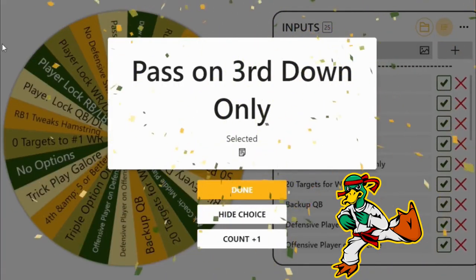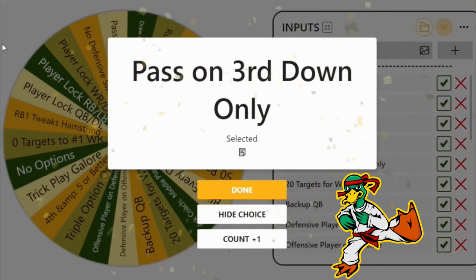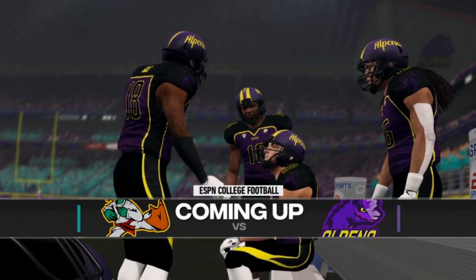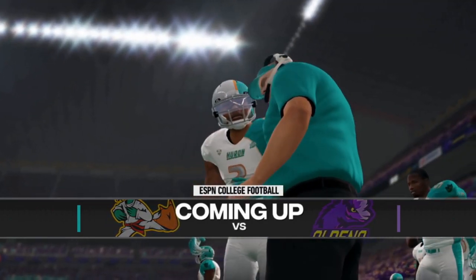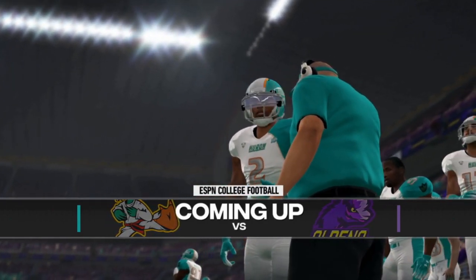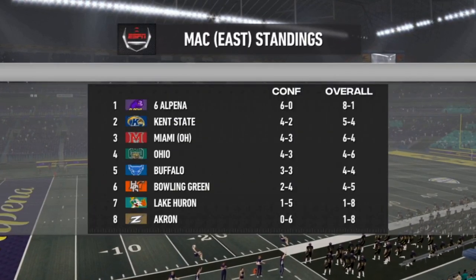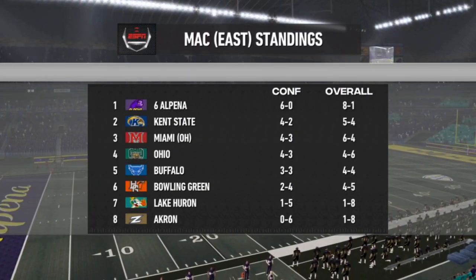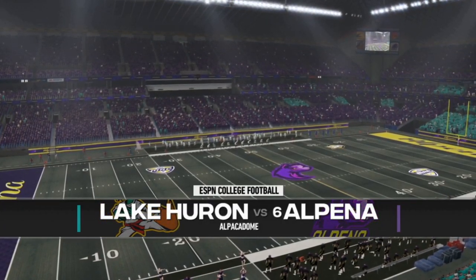Our challenge: pass on third down only — we can't run it. So if we get third and short, we've got to throw. How many sacks do you think are going to happen in this game? I'll take six. We're going to the Alpaca Dome. Lake Huron at one and five, Alpena 6-0 in the MAC — it's going to be a tough challenge.